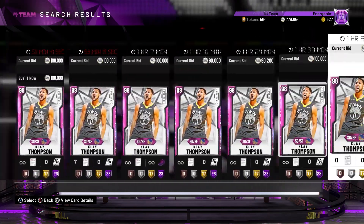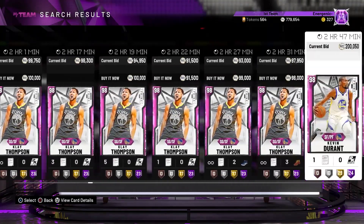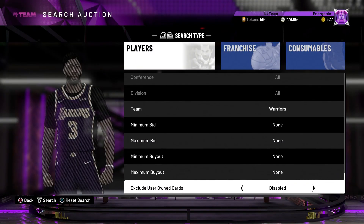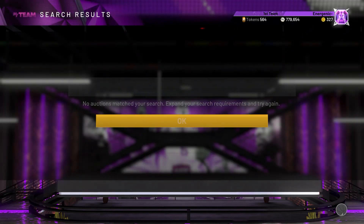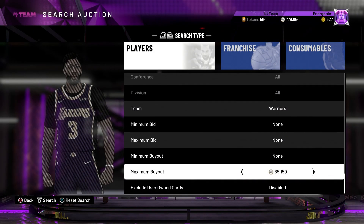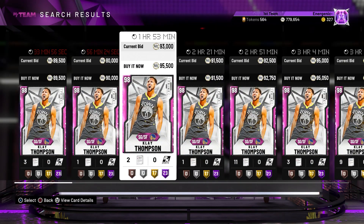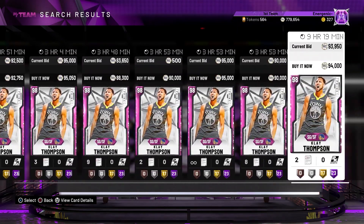Another filter you can use is a Warriors filter. Klay and KD are the main guys you'd be trying to snipe because those are going to give you profit. Go Warriors, set the theme to Prime VIP Series 2, and you'll see Klay Thompson — a great card that goes for a lot — and Kevin Durant. Set your max buyout to whatever the cheapest Klay Thompson is right now since KD doesn't have a buyout.